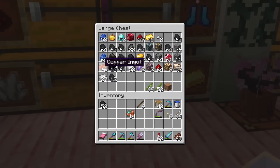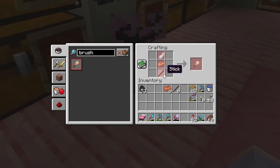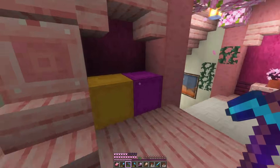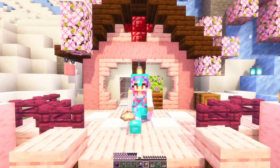How do you make brushes again? I know it's copper. We'll smelt some more of that up. And then it's a feather and a stick. Oh, they each take up a slot, so we'll bring them in a shulker box. Let's go brushy brushy.